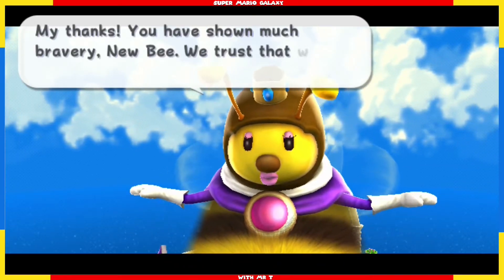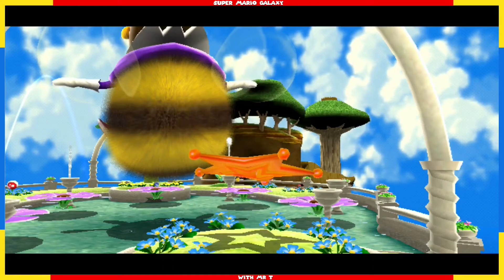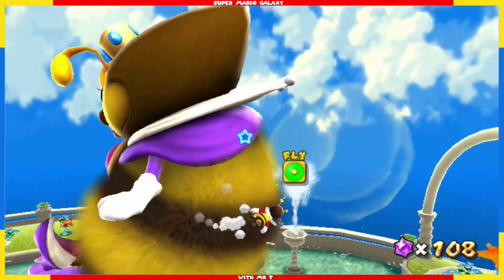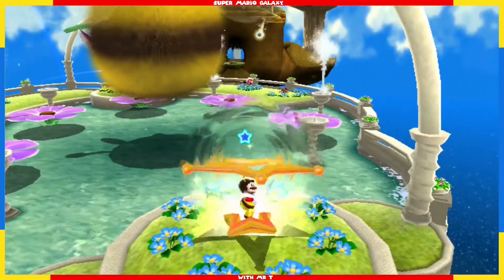My thanks — you have shown much bravery. New bee, we trust that we may rely on you in the future. No problem, your majesty. And there's a jump star — so it's not a grand star, it's a jump star. There must be another planet we have to go to. We'll fly over to that and away we go.